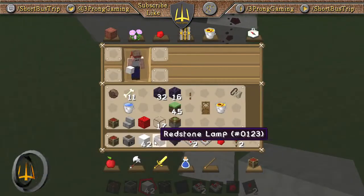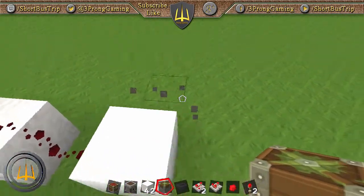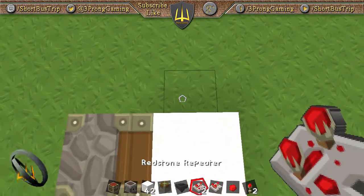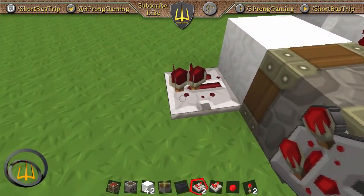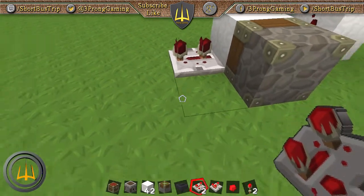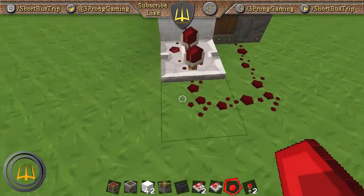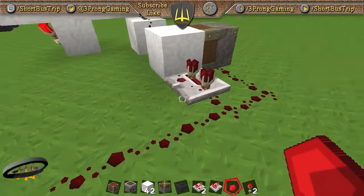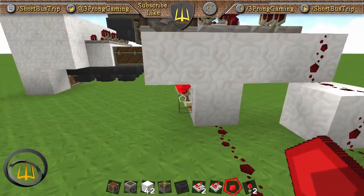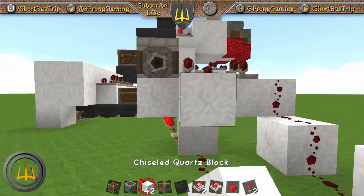Take a block — make sure it's not transparent — then take a sticky piston and have it face that block, because it's going to push it. Now we need a repeater here — this is important: you need a delay in it. I usually go with three-tick delay. Then take your redstone dust, loop it right back around into this piston to light it up.